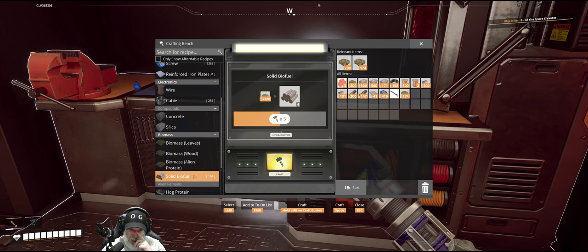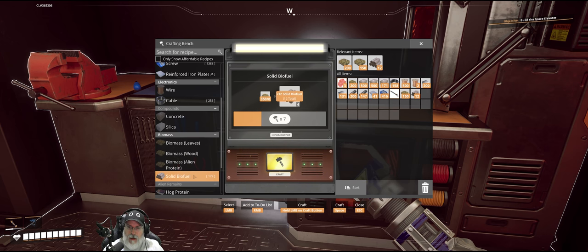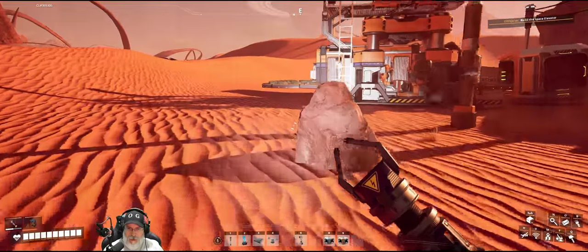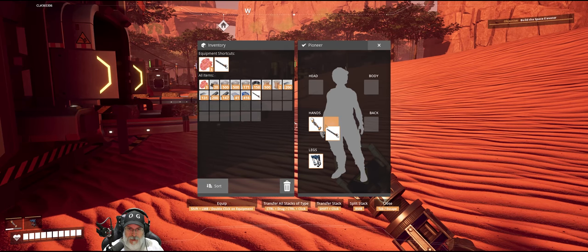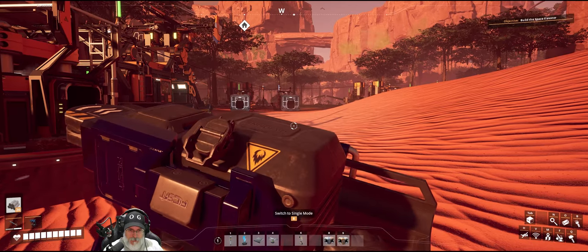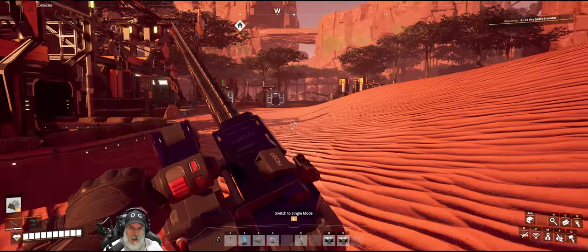I'm going to make around 20 or so solid biofuel by hand — we make four at a time — so that way we can take the chainsaw out and go get a bunch of material. We'll put that in there, then take the chainsaw and put it in our second hand slot. Nice!